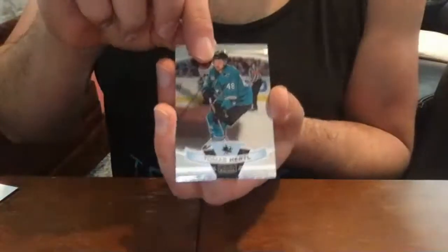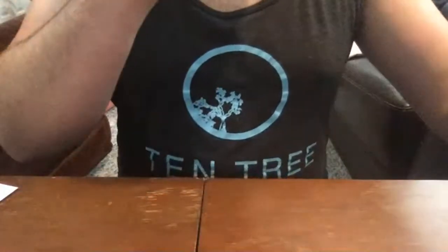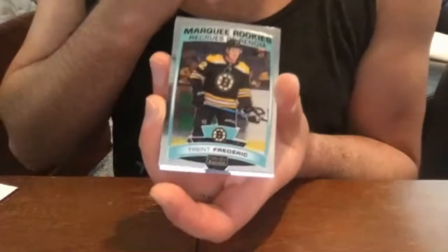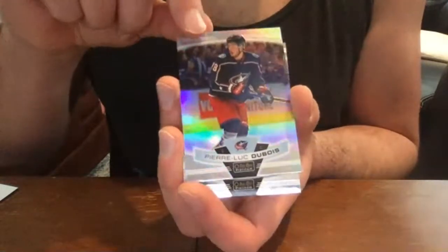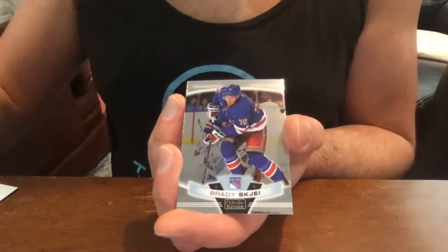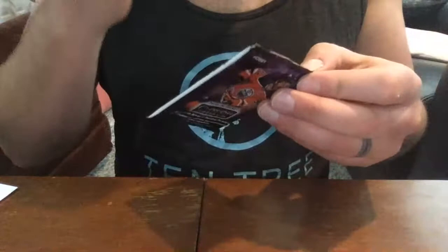Tomáš Hertl base, Alex Edler — another Canuck. I'm just glad they don't have Loui Eriksson in the set this year — they kept putting him in year after year and I'd always get a fancy rainbow parallel of him that I had no desire for. Trent Frederic base rookie — Bruins. Pierre-Luc Dubois rainbow, David Pastrnak base, and Brady Scheea base. This set's base set is 200 cards including 50 rookies.